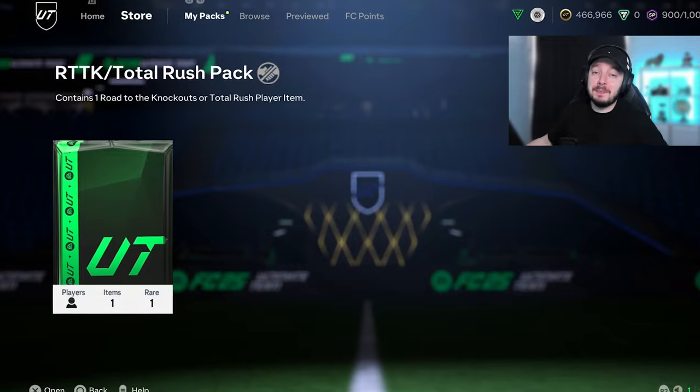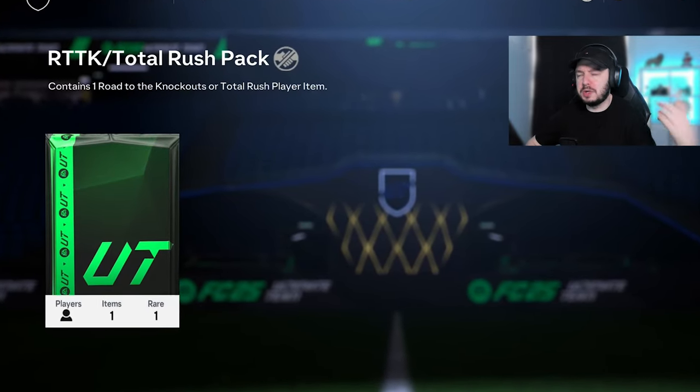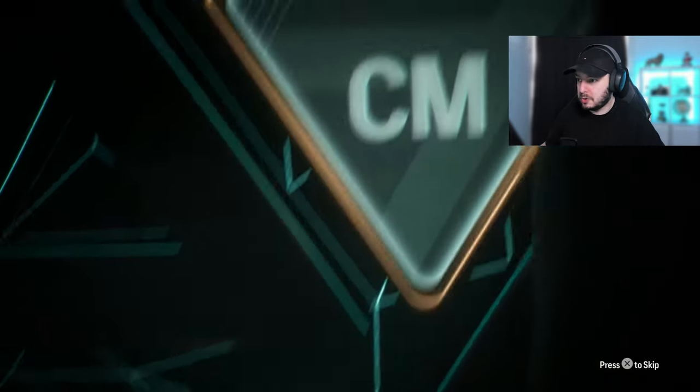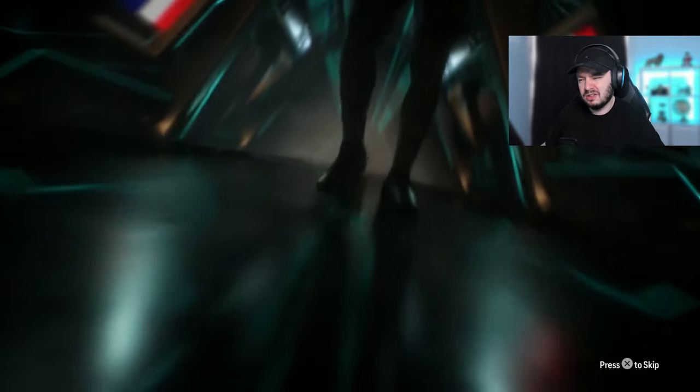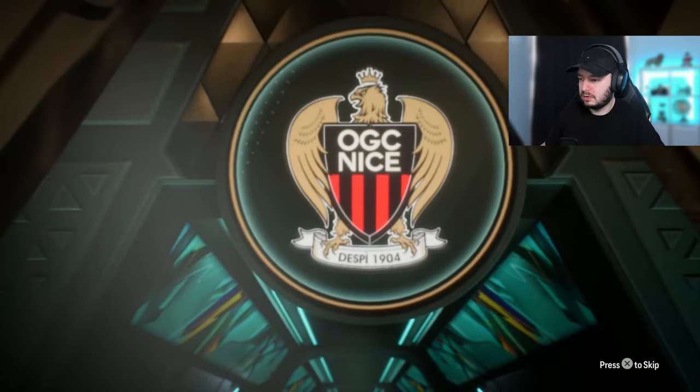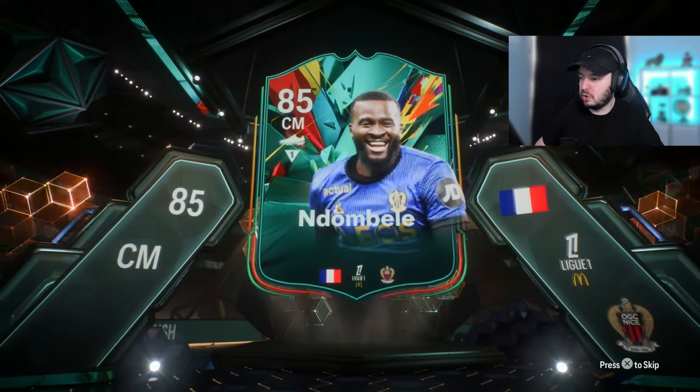I would love to do an icon pack but Henry can't be inside, and we don't want to spend coins on it since we're working our way to Henry. So we gotta do it with the party bag - we'll do it twice, and the next episode we'll do another one. Can we get something good? It is a Total Rush player - who is this French center mid? Who are you? I don't remember the players in here but it doesn't look too good.